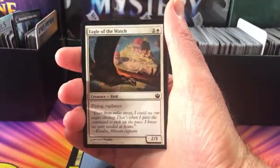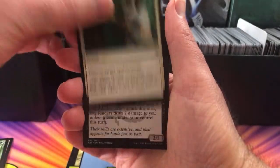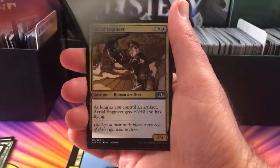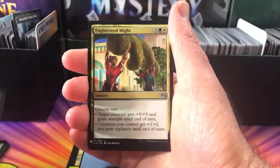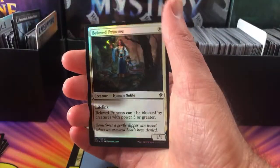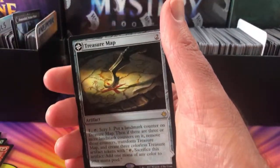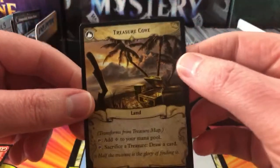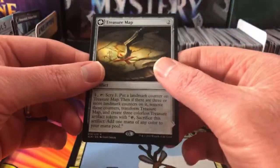We have Boon of Emrakul, Eagle of the Watch, Glade Watcher, Demystify, Urg Raiders, Blanchwood Armour, Aerial Engineer, Reassembling Skeleton, Engineered Might, Flame Tongue Kavu. A foil Beloved Princess, and the rare is the Treasure Map. Some of you would have instantly recognised that. But there we are, Katie — enjoy. Stay tuned, your pack opening coming later in the month, thank you for being a patron.